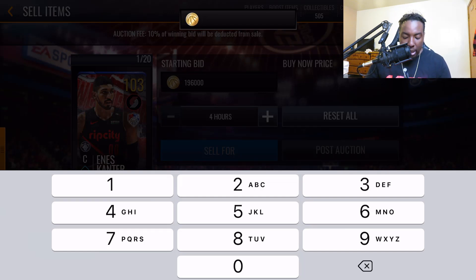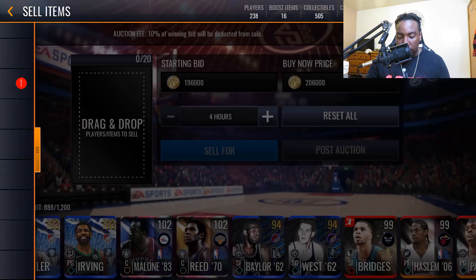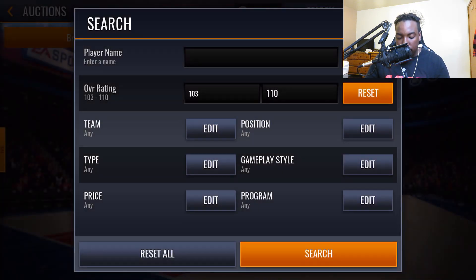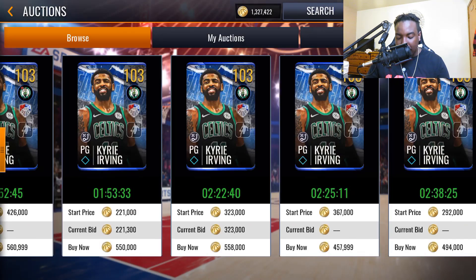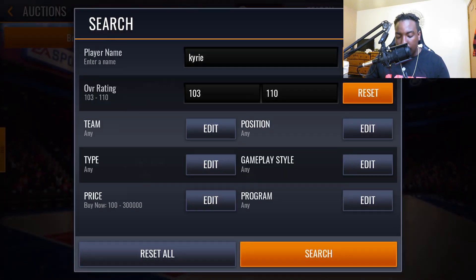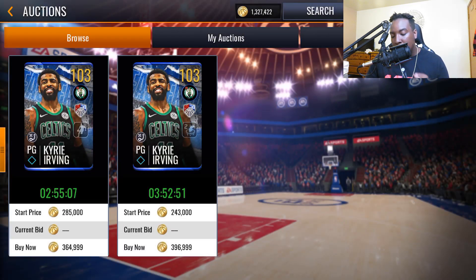The minimum buy now for 103 overall cards is 206k, so we'll post Canter at that. Now let's look at Kyrie — even though Kyrie and Canter are both 103 overall, the minimum bid and buy now are the same for both. But we're not posting Kyrie at the minimum because he goes for way more than Enis Canter.